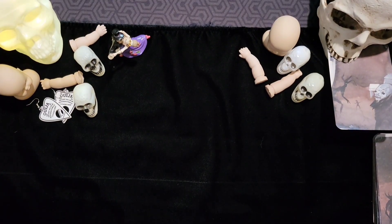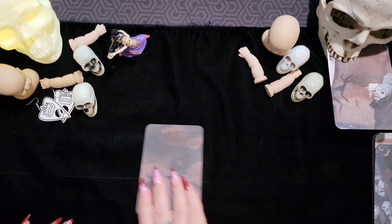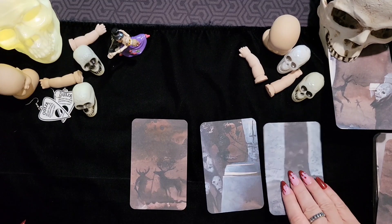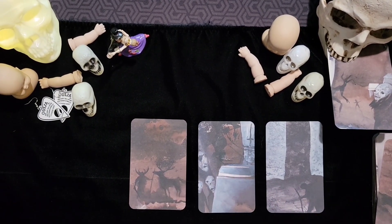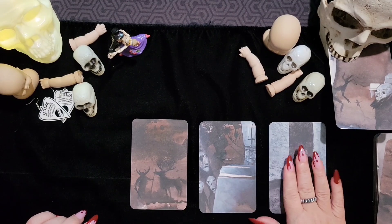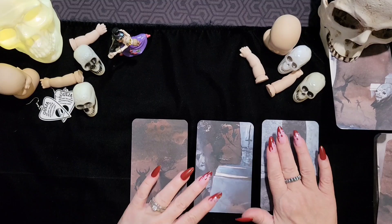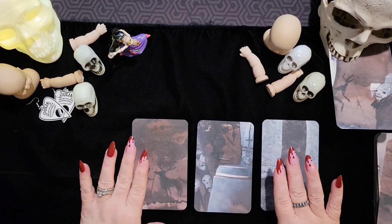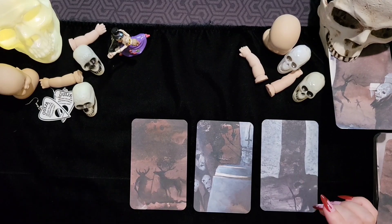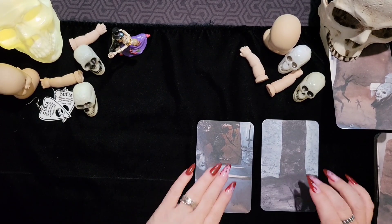So basically the way you play this game: you take three cards and set them out, then you choose one to get rid of, one to save for your future, and one that you read now. The future pile gets used later. Out of these three cards, that's how you settle up each round.